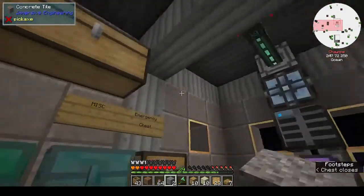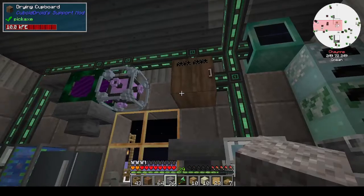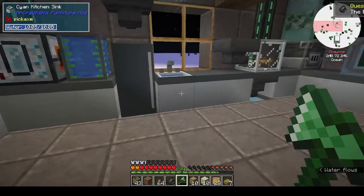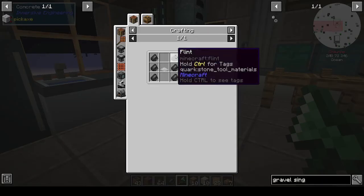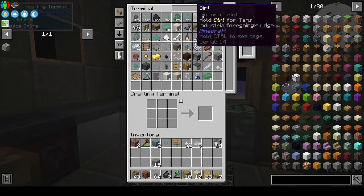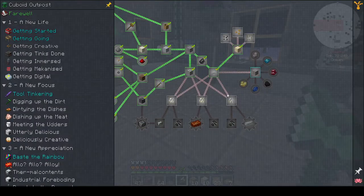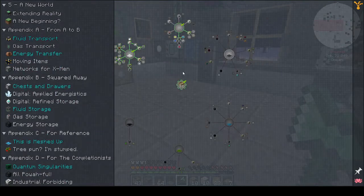All right, let's leave that going and soldier on with everything else. We might as well make flint the old-fashioned way — gravel gives you flint. Then we need a flint mesh, which is string with six flint. That's working. Let's do another mesh. Okay, we've got sandbags, flinty mesh upgrade, and the meshed up flint mesh reference.